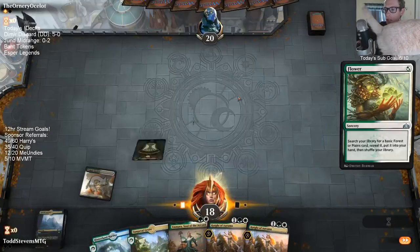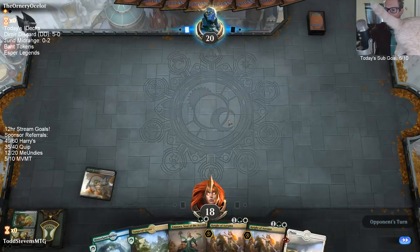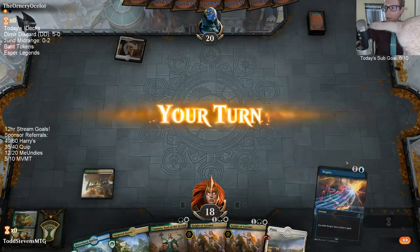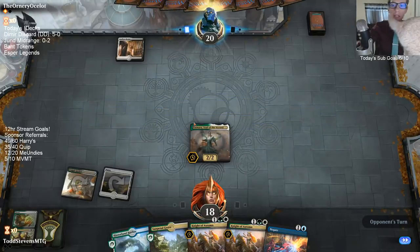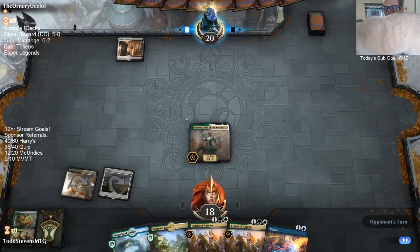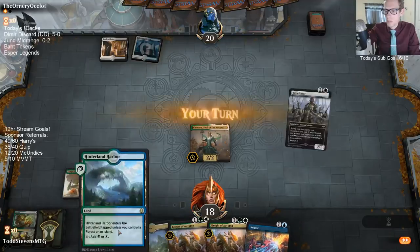Getting an extra land out of the deck, going ahead and thinning the deck right away on the first turn. Mono blue usually does pretty good against Esper as well. This is Bant — green, white, blue is Bant.